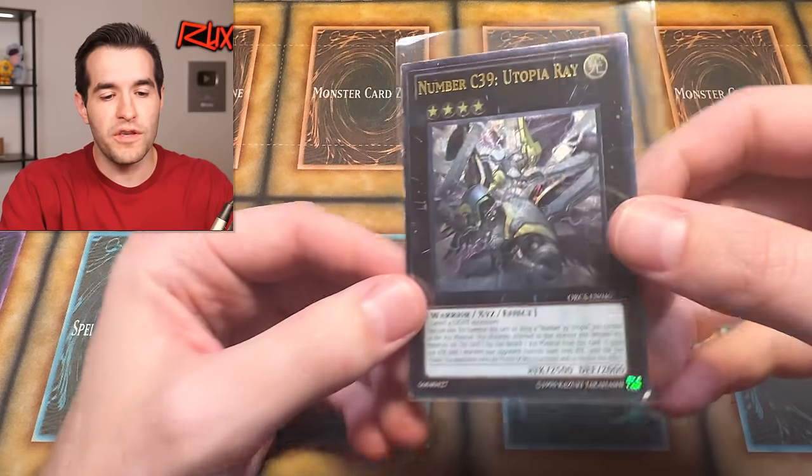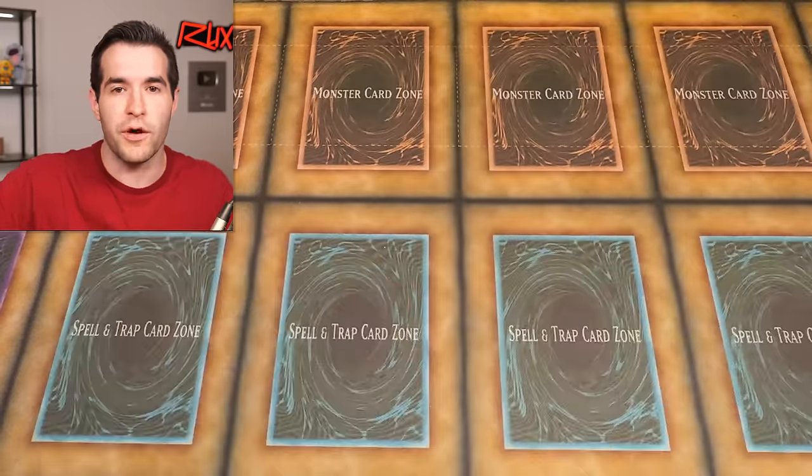Before we get into it, we have a giveaway. I'll be giving away this Ultimate Rare Number C39 Utopia Ray. All you have to do is like the video, be subscribed, turn on notifications, and let me know down below.